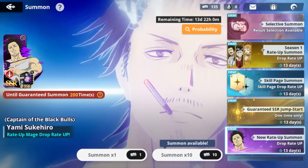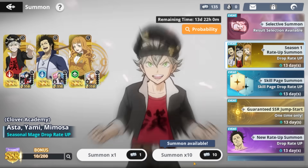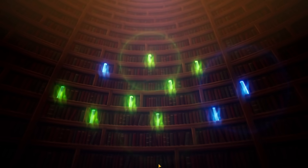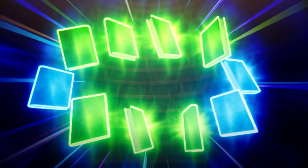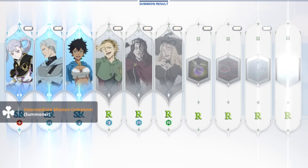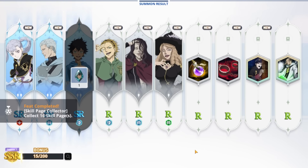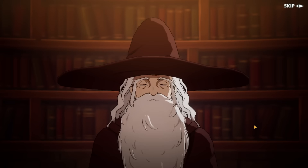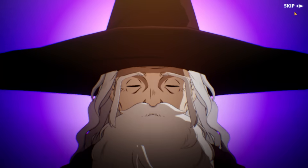135 pulls right now. We're going to summon on these three banners because they're definitely the best right now. I do plan on going back in on Red Yami later. I got majorly shafted on the last banner and I'm kind of seeing a repeat here. If I could get one of the blue SSRs, I'll be chilling.